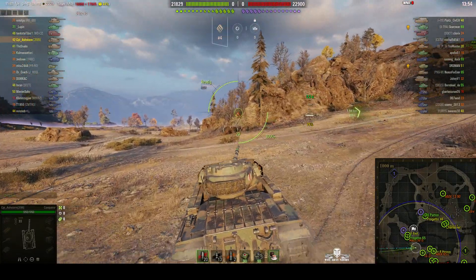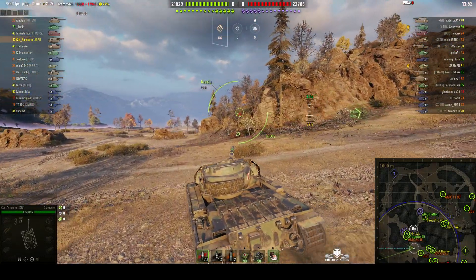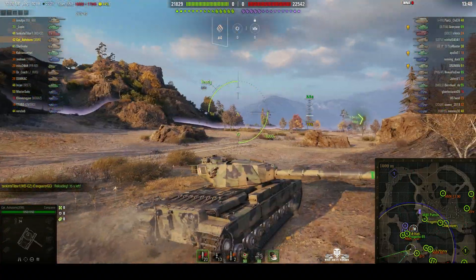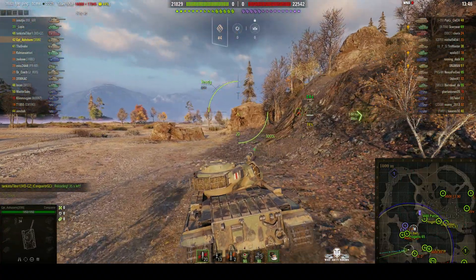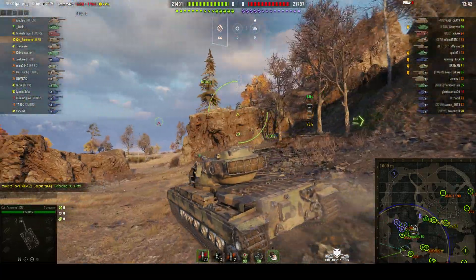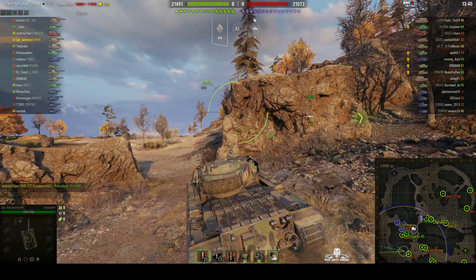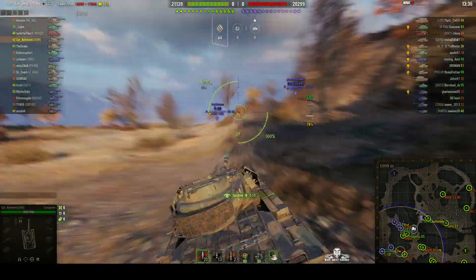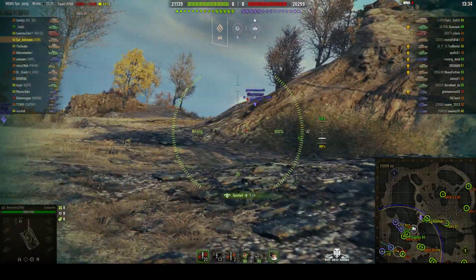Captain Ashtorm is going down to the far west corner — the southwest corner — and I favour doing this as well. You can go up over that hill and use the ridgeline to keep your gun depression. This tank does have good gun depression: 10 degrees. It is a version of the Carnarvon, or a souped-up Carnarvon.